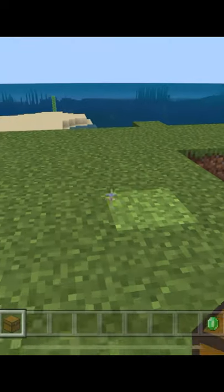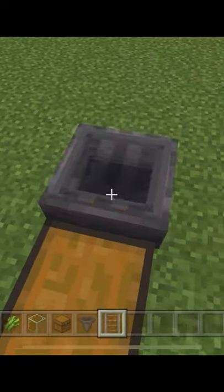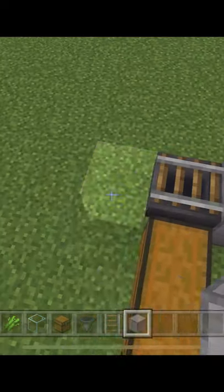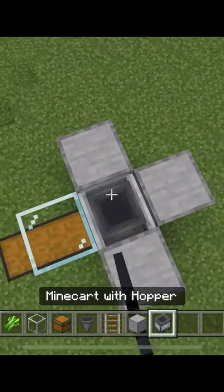To make a simple sugar cane farm, lay down a double chest, a hopper going into that chest, lay down a rail, build up blocks around that rail, place glass on top of the chest, and place a minecart with a hopper.